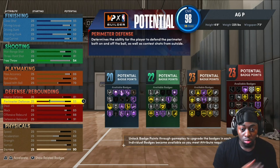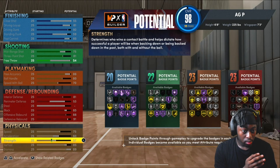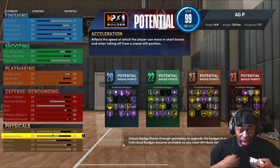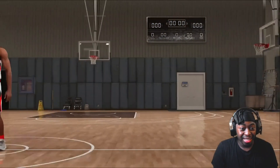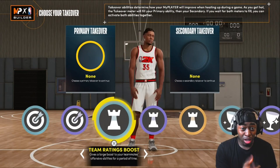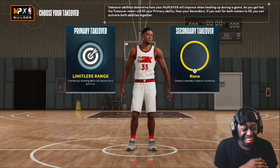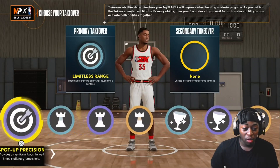Looking at this build — it can do what I need it to do. I get an 85 post control, so post hooks, post fades, up-and-unders — that's 85, that's good. 92 driving dunk, so we're catching bodies in there. 81 layup — we're gonna be shooting most of the time anyway, and an 81 three-ball is more than good enough to consistently hit with some of the badges I'm about to get. 75 mid, 84 handle, 86 pass accuracy, 70 speed with ball. Defense is pretty much maxed. Now the takeovers — this is what I missed on last 2K since I was on current gen. 'Extends your shooting ability' — I want that. I'm an offensive big.